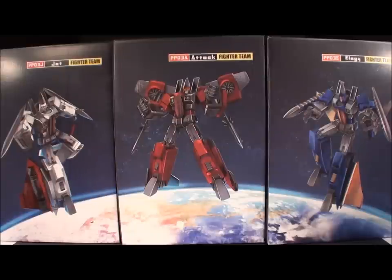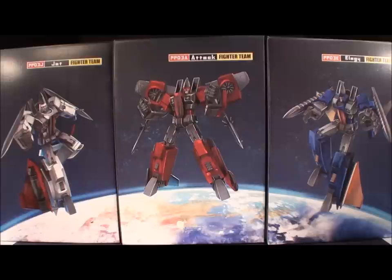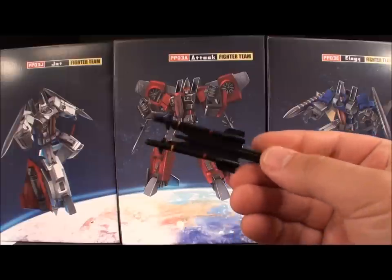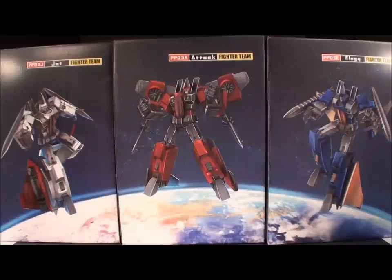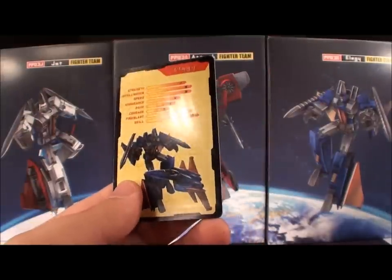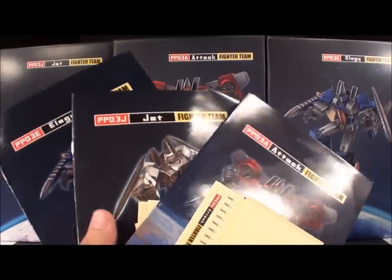Inside each box you get a little clip that pegs into the bottom of the jet mode to hold the MP01 Megatron gun. You of course get a Dr. Archiville, but who needs him? And you get two sets of two-cluster missiles. You also have inside each box a card — almost like a credit card in terms of thickness — for Attack, Jet, and Elegy, that tell the stats on the back. They're pretty nice cards.